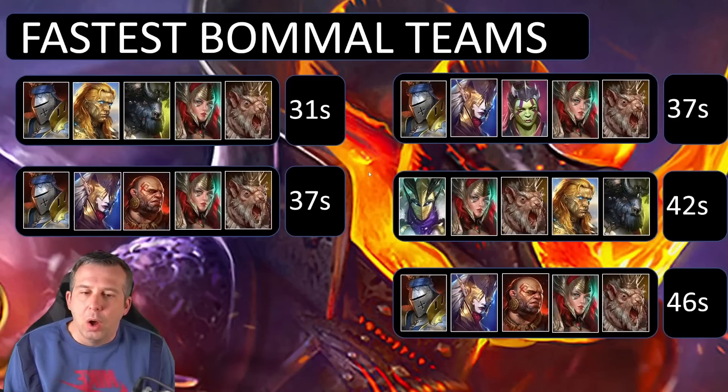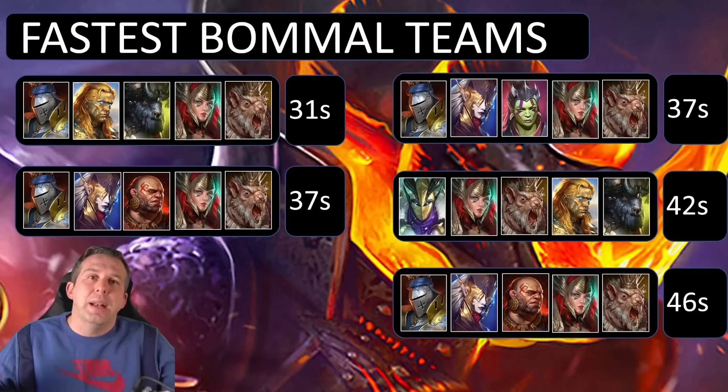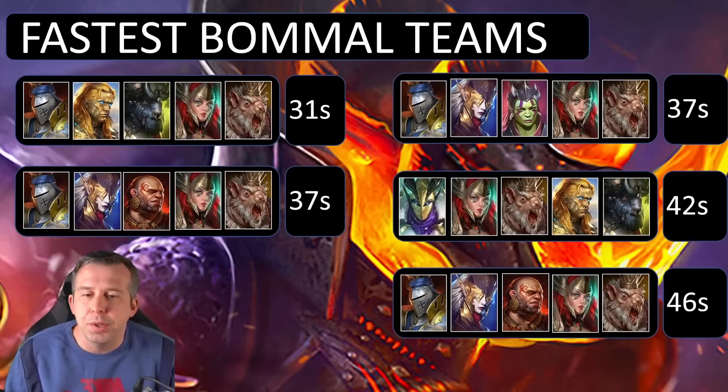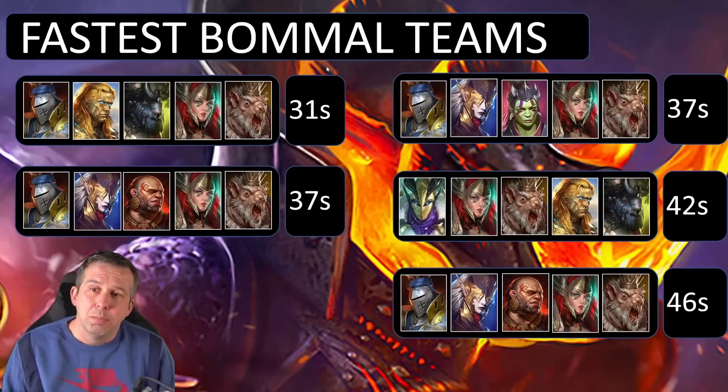On to Bommel — this would have looked very different before Nishak was released. It's now a Yyst bomb comp with ally attackers. Every team has two ally attackers, Arbiter in every team applying weaken to the boss, and a wave nuker in every team. Basically: nuke wave one, nuke wave two, place your weaken while doing ally attacks and placing bombs with Nishak, do it again with the second ally attacker, Nishak then reduces all the bombs and Bommel gets absolutely imploded. Bommel — probably the hardest Doom Tower boss — becomes one of the fastest to farm.